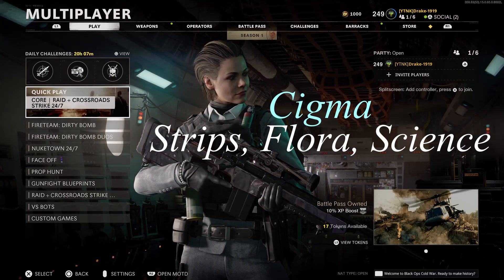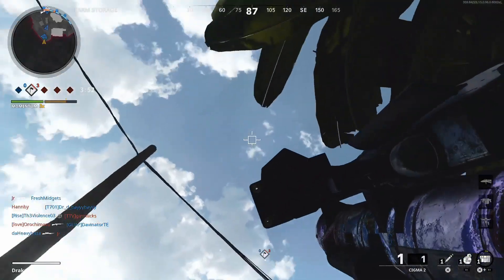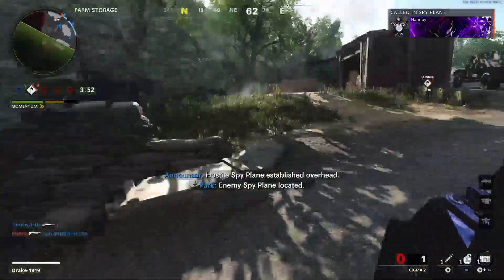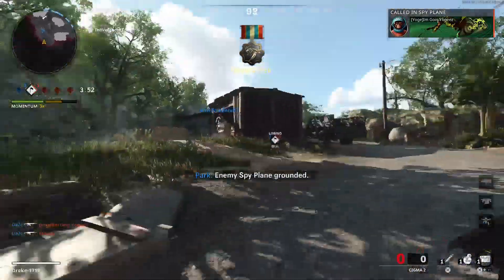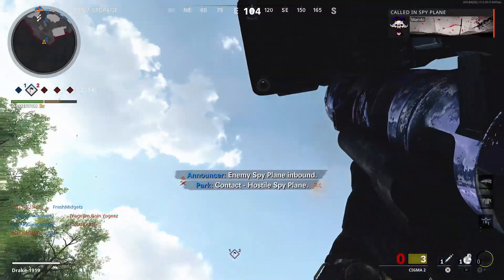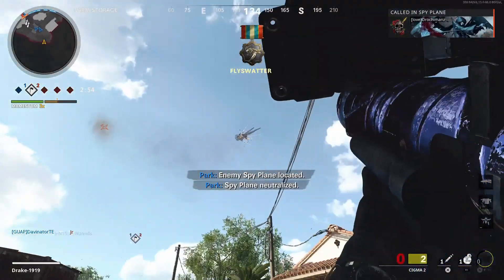Here are the camos I'm going to be covering in this part of the video - here's the class as well, if you need a pause go ahead. This is a pretty easy camo for the Cigma; you can do all three challenges at once. I just recommend going to Combined Arms Assault mode, find the map Cartel, and camp in the back of spawn. Place your assault packs, set up camp, shoot anything they put up in there, and I'll show you how many kills you get at the end of the clip.